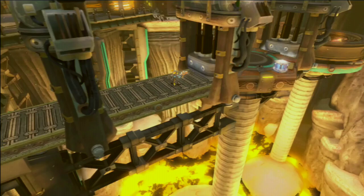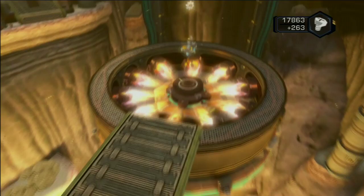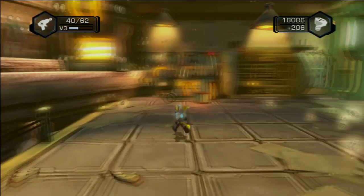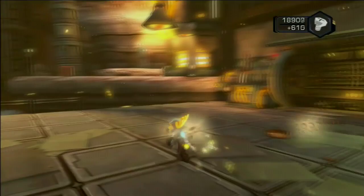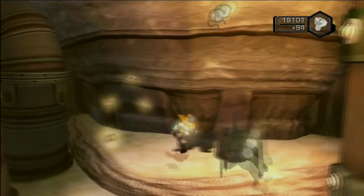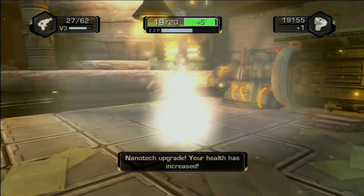Better not get hit by the burners. Let's use these and they kill enemies instantly — destroyed them instantly. My weapon EXP is greatly filling up to max, so level four for the constructor pistol may be coming my way. Clank's not going to be best pleased because now he's got the chrono scepter. And we got a nanotech upgrade — sweet!